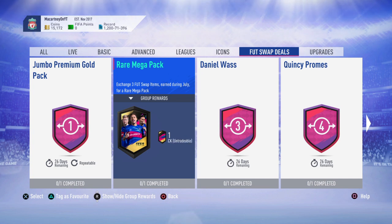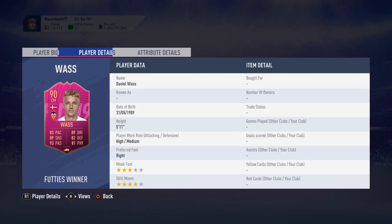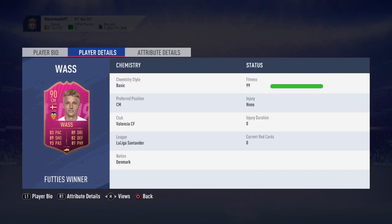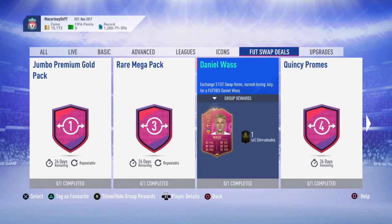For three Footies cards you can get yourself Daniel Vast, which is a very good 90-rated card overall. Taking a look at him - five foot eleven, high/medium work rates, three-star weak foot, four-star skill moves, 99 stamina. He's a very all-round card with very good defensive stats and good in attack as well. For three Foot Swap cards, that's a very good option. I know he has a Team of the Season card but this 90-rated Footies design really does look very good.